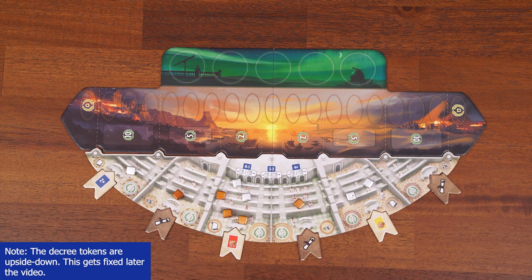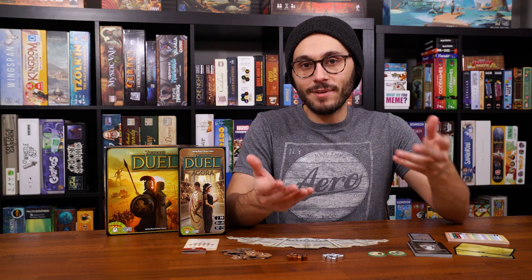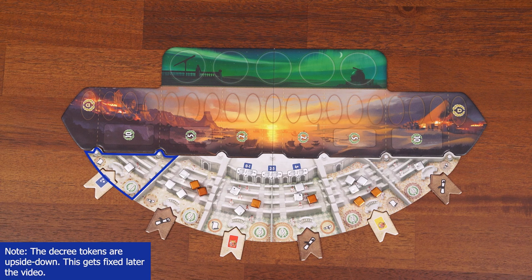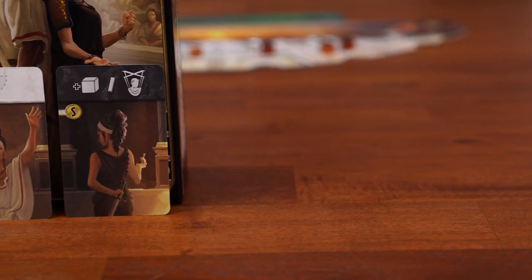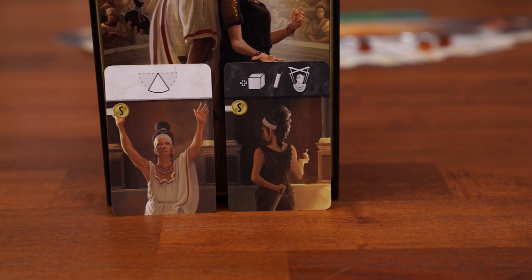Cards that come up will reference specific sides, and you're basically fighting for influence on this board. This leads to a new victory condition. We already had scientific and military victories, and the points tally at the end. Now there's another way the game can end early: political supremacy. If you have the most influence in a chamber of the senate board, you control that section. If you control all six chambers simultaneously, you win by political supremacy.